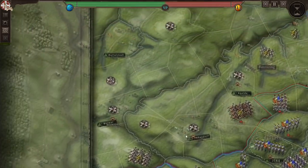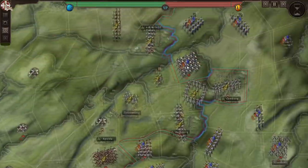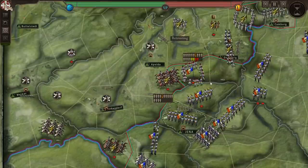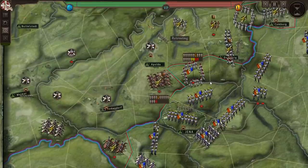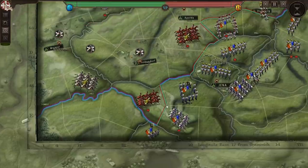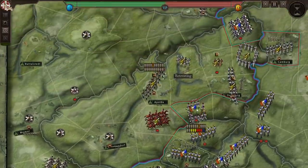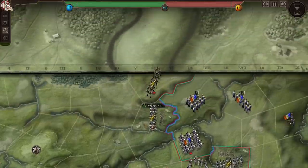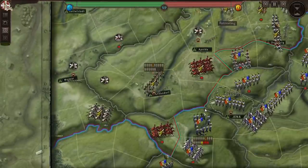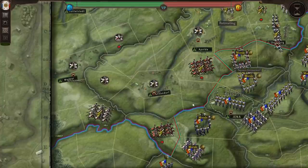Their cavalry's going to overextend itself by advancing there, so hopefully we can destroy it. Infantry reinforcements are approaching. We charged our cavalry — we formed square and are now sitting ducks for enemy infantry. I'm surprised they charged our infantry and not our artillery. That cavalry unit will die next turn. I'd rather they just run than sit there taking volleys while in square. That wasn't as bad a turn as it could have been.